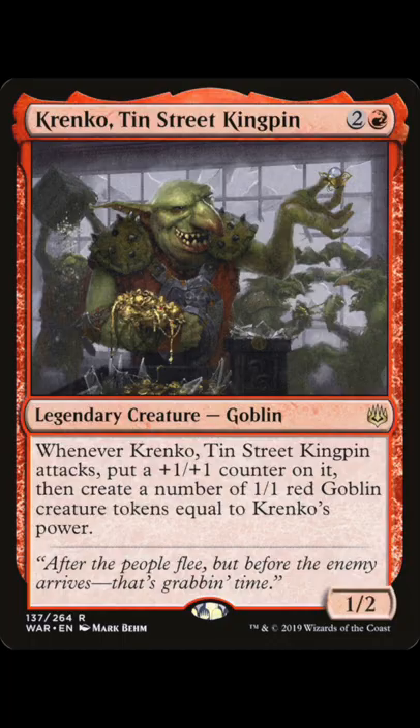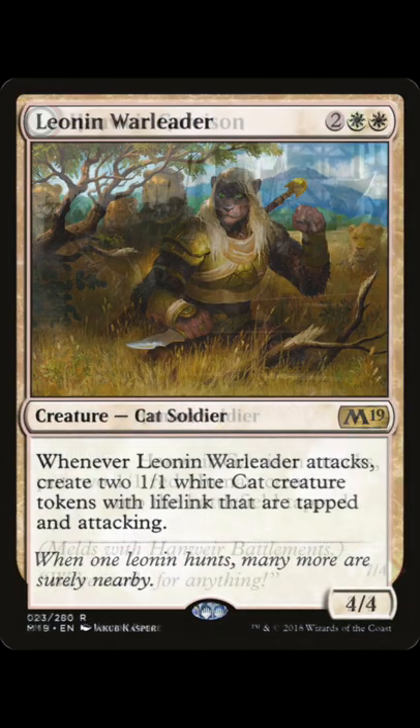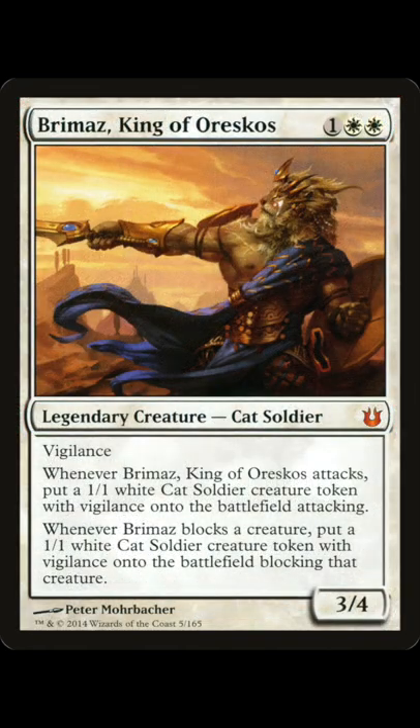Next up is tokens. These creatures are insane with Isshin, and I think this is going to be one of the strongest strategies because of how many bodies you can put on the board and the power of sac outlets.